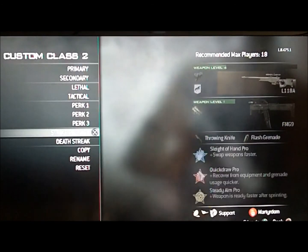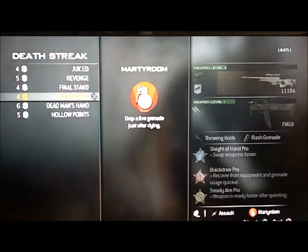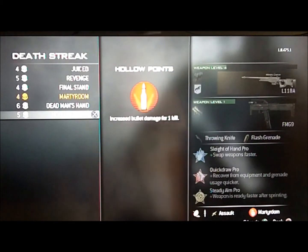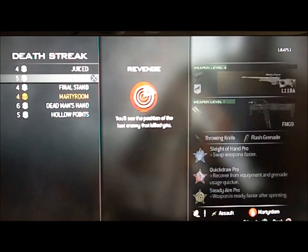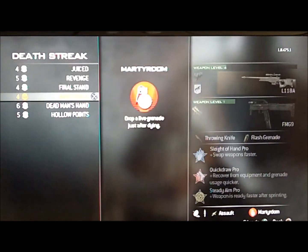Your strike package is really up to you. I prefer the assault, but really it's whatever your preference is. For the death streak, I personally don't see very much use in hollow points for a sniper rifle because most of the time you kill with one shot anyway. Dead Man's Hand — that can be good. Marty Darum — that can be good. Final Stand — that can be good. Revenge — I don't see the point, because while you're looking for the person who killed you last, you're very likely to get killed again. Juiced — I personally don't see a lot of help in that. So I choose Marty Darum, Final Stand, or Dead Man's Hand.